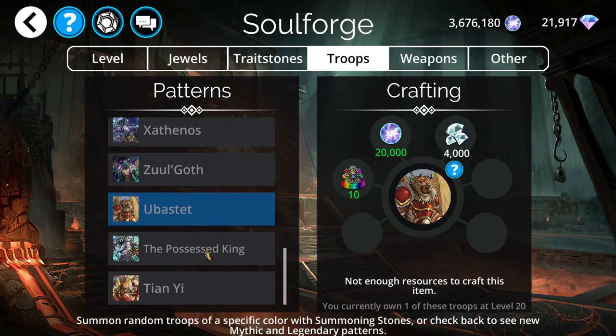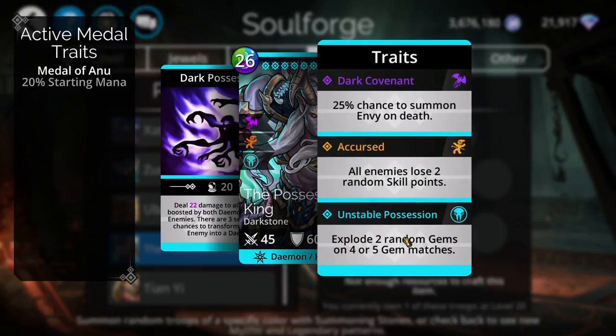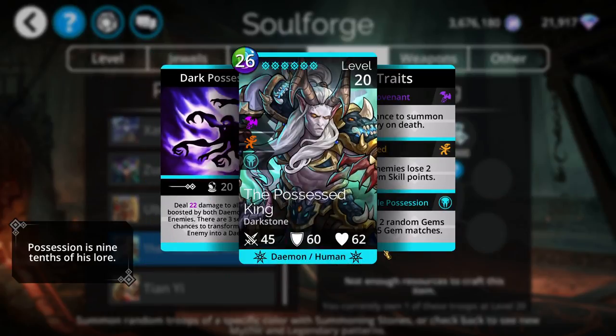Another great mythic troop is the Possessed King. It has a high mana cost but that doesn't really matter. One of the amazing things about it is that it will explode two random gems on four or five gem matches — you need to unlock all of its traits because this is an amazing mana generator. It cannot be underestimated how much mana it generates for your entire team. It also deals damage to all enemies and has three separate 20% chances to transform a random enemy into a demon, which can be really game-changing.